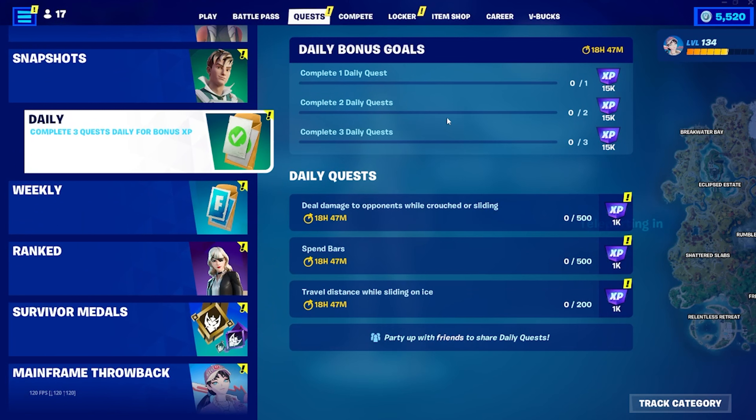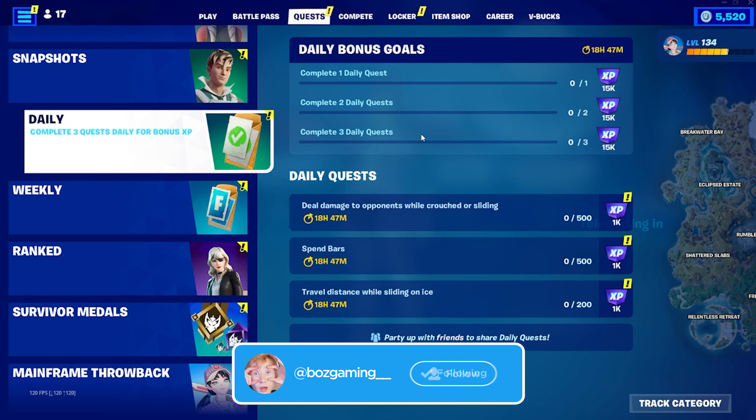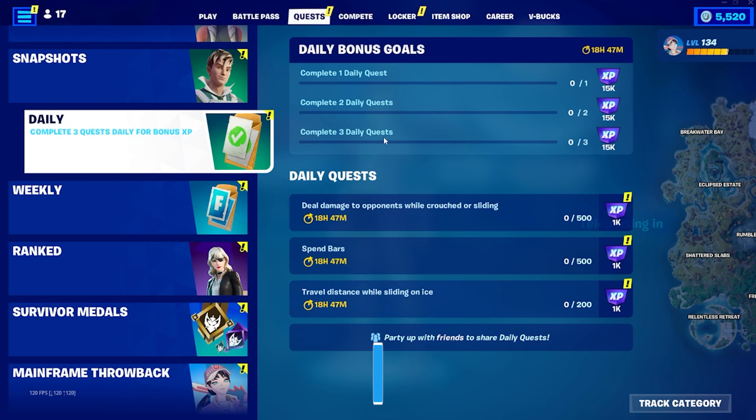You just have to complete one daily quest, then two daily quests, and then three daily quests, and just like that you'll have all three of them done for the day. They reset every single day, and pretty much you just need to complete your daily quests in order to do them. Since the daily quests cycle in and out so frequently, 90% of the time you end up completing these without actually realizing it — so it's like a sweet little bonus when you get that extra V-Bucks. It literally is as simple as that.